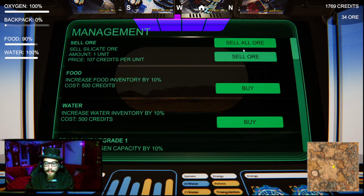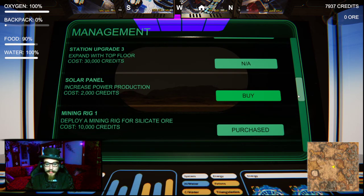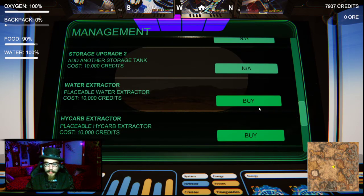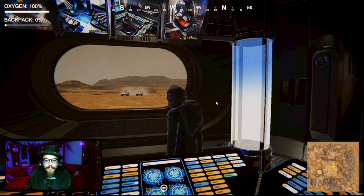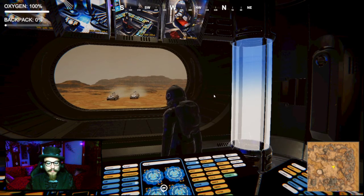Sell ore please. 7,000 credits - not enough to buy my rover, and not enough to buy another mining rig yet. Running out of food. This food thing says I can buy 10% food - I'm down 10%, so I may as well. Back up to 100, thank you. A while later - they're going to come visit, drop off my food. Sorry I made you come all the way out here for such a small thing. I should have waited, but eh.